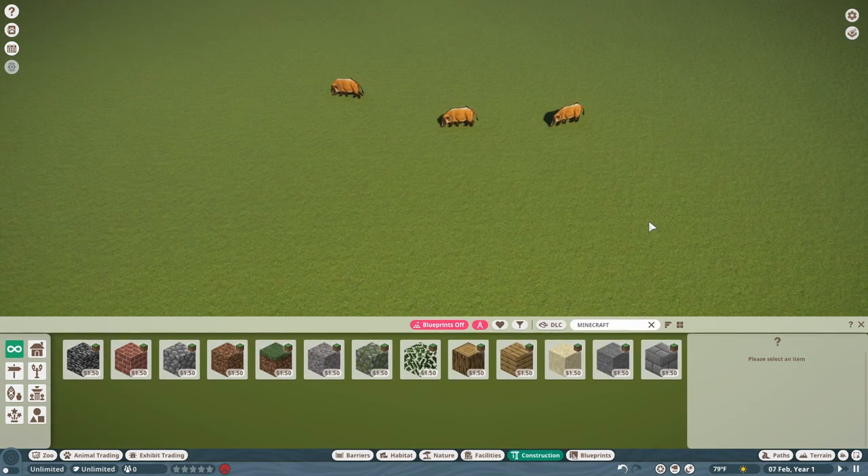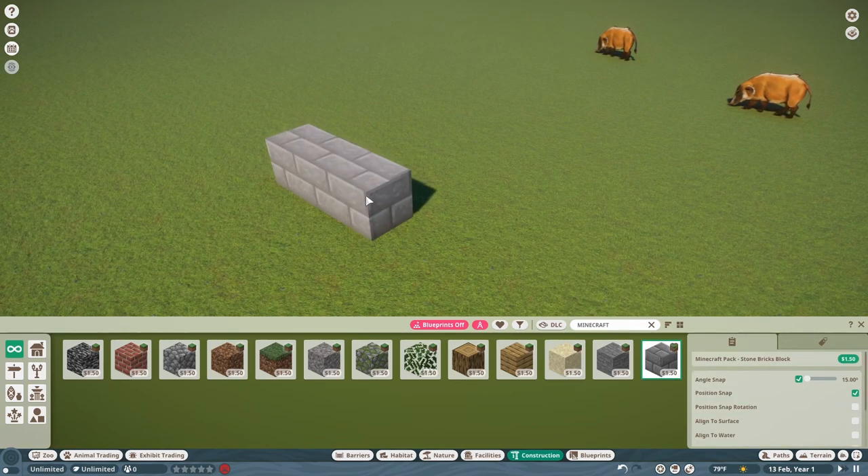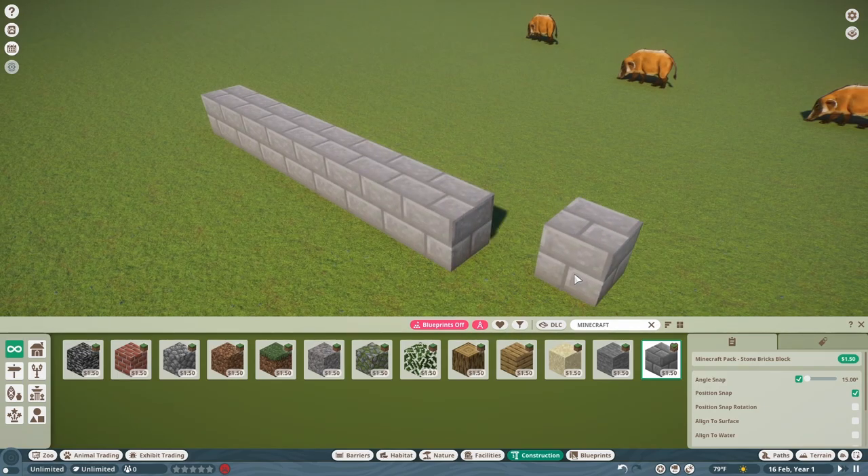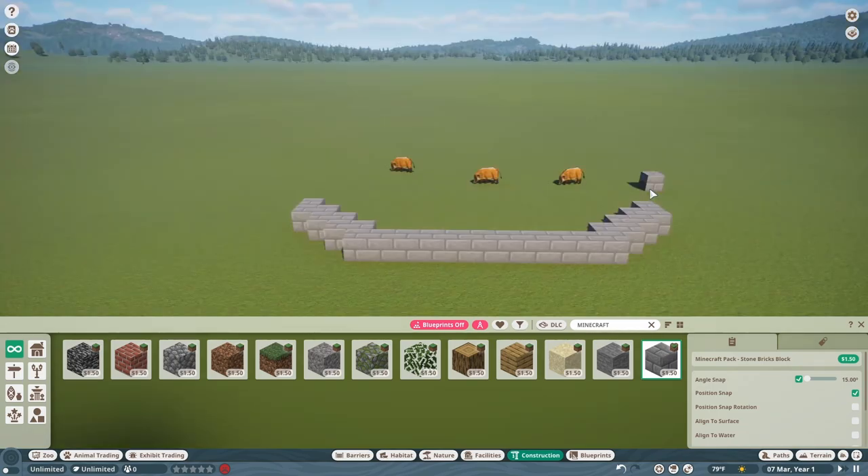To be honest, I have absolutely no plan for what we're going to do, but this is our limited palette, so we're going to try and make something good. I think we'll just start by making some sort of viewing area — that'll probably be the best thing we can do. I just love how these blocks snap to each other, it's so satisfying. I think that's a good little start to a viewing area.